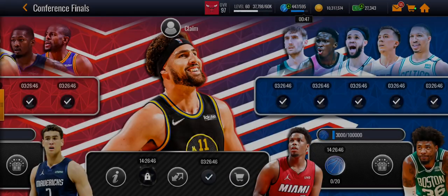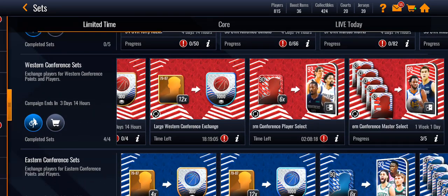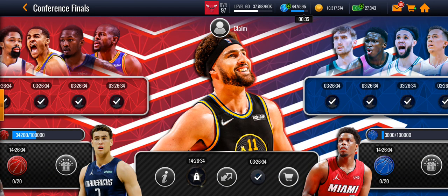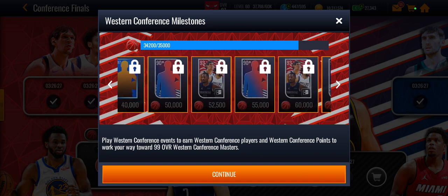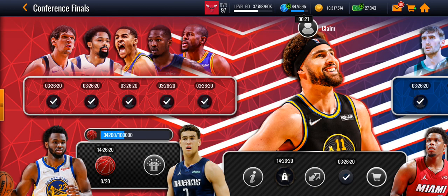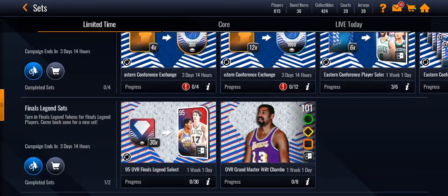Wilt is going to be really hard to get. I don't think there's enough time because you need 7 99s, and that's really hard to get. If you need 7 99s, you need to get 4 99s, which is 20 players. From the milestones alone, you only get 10. But with these 90 overalls, you can probably get it — but you have to be super lucky. So you have to be really lucky and grind really hard to get the 101 Wilt.